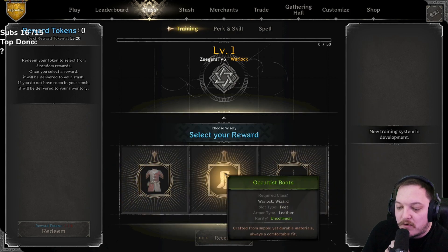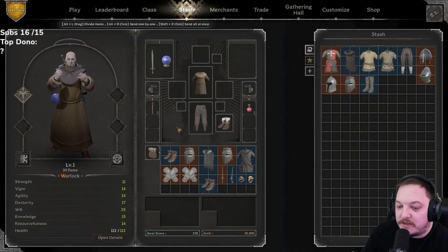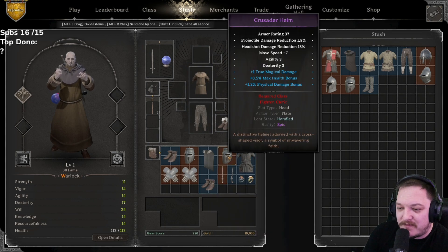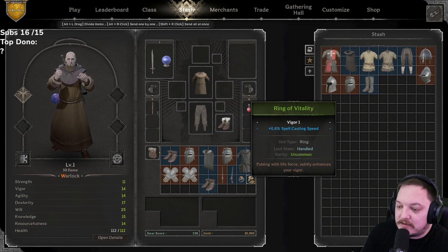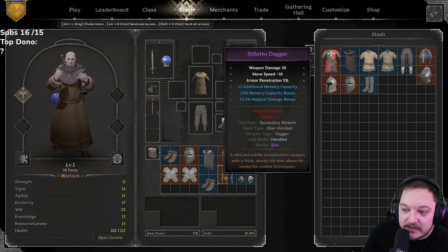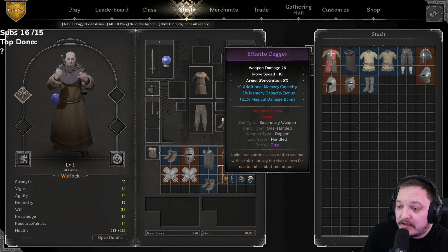Alright, that one is done. Let's summarize what's in here from this poll. 1.5 movement speed — that's why I went with the lace turn shoe. Agility, dexterity — the rolls are crap. Shattered cloak with two strength, not really good rolls. Agi dex, max health bonus, physical damage bonus, and true magical damage — not entirely bad. Maybe the cleric side could use it, or the fighter. Max health, physical damage bonus — not too bad. The occultist: bad casting speed, but 0.8 action speed I like. Courage: 15 luck — it's whatever. Chris dagger: meh. Stiletto dagger — additional memory capacity and magical damage bonus, that's not bad actually if you're combining that with an orb.